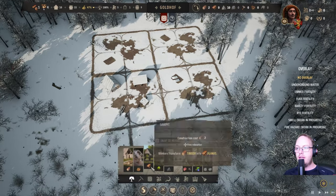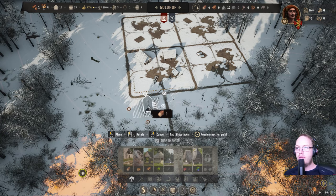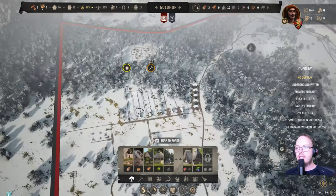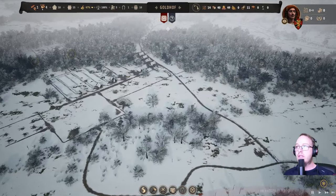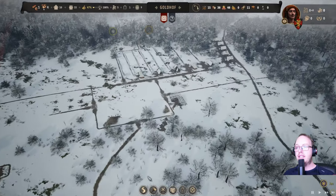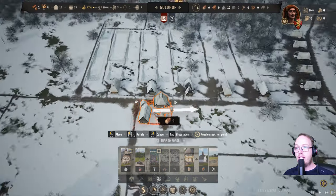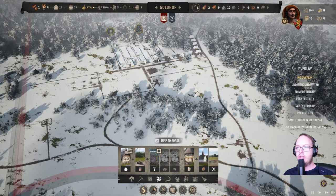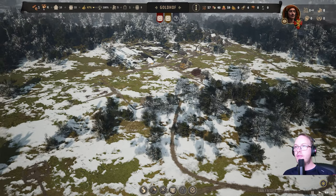I want to put the saw pit over here — let's put it over here. Because we need those planks. Now it's basically just waiting for townsfolk — more people to join our town. Trading post is slowly being built. Our tavern — we can put down our tavern. We're actually doing a lot of things. And the church will be kind of here.